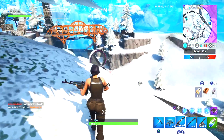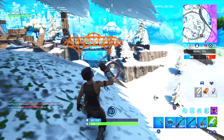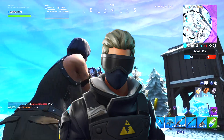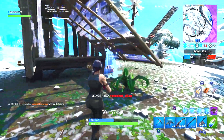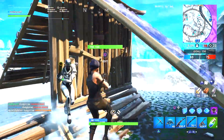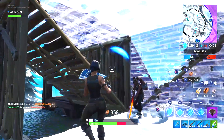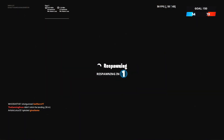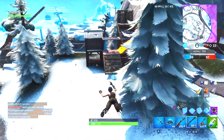Moving on to the next best uncommon skin — this is our second male outfit in today's video. This is the Verge. The Verge is a skin I personally do not own, but I really like the way it looks. I think the slicked back hair is super awesome, and the mask and the bulletproof vest are super clean. This is actually a skin a good buddy of mine has and uses a lot. If you're trying to purchase a new uncommon skin and you like the way the Verge looks, I definitely recommend buying it when it comes back.